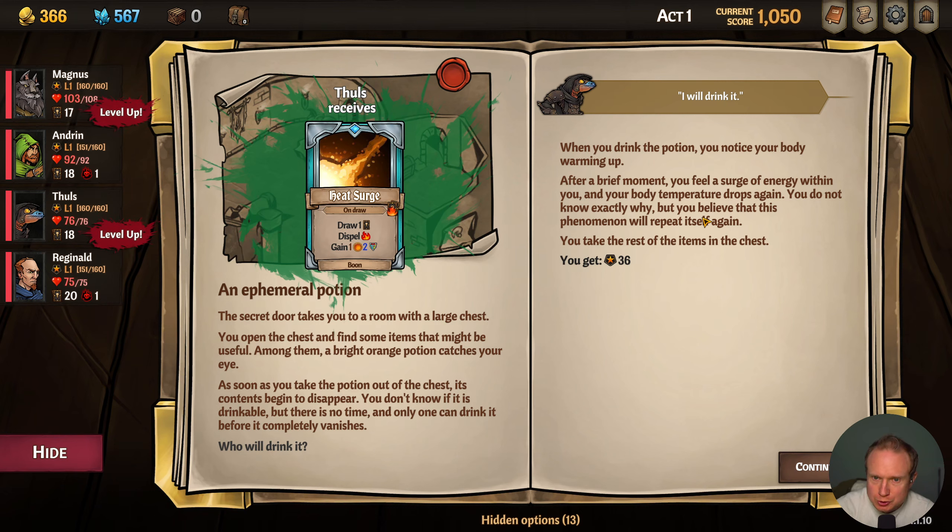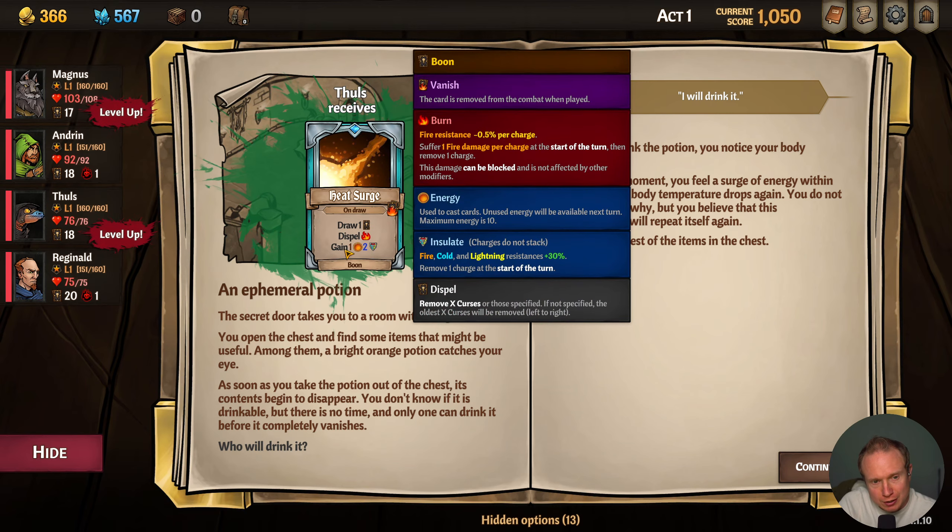I'm gonna have our new guy drink it. When you drink the potion you notice your body warming up. After a brief moment you feel a surge of energy within you; your body temperature drops again. You do not know exactly what happened but you believe this phenomenon will repeat itself again.